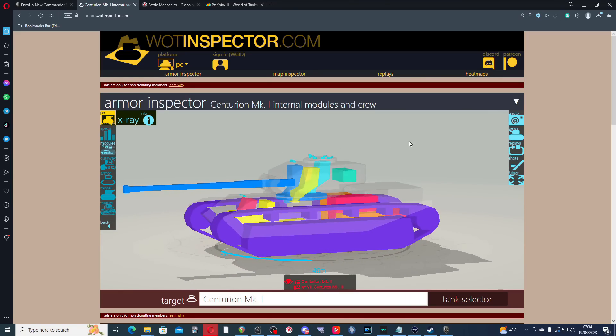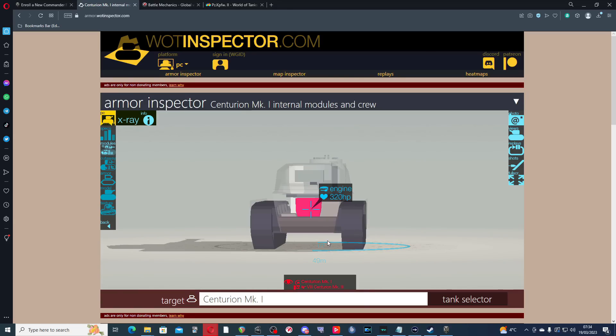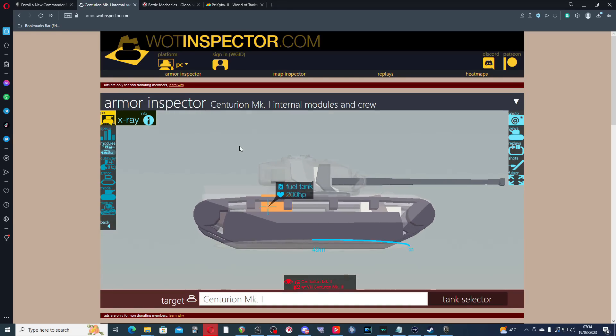Another major reason for this leads us on to the next broad topic: setting fires. Two modules when they are destroyed or hit will or can result in a fire — the engine and the fuel tanks. The thing about fire damage is it does module damage, far more and far wider module damage than you can ever do by shooting. In brief, the best way to knock out modules and crew members is to set a tank on fire.